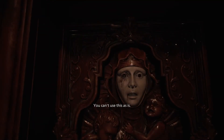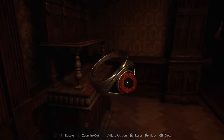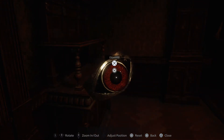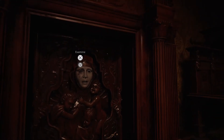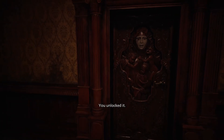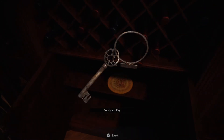So obviously the ring goes there because it's a maroon eye ring — the eye is just an empty socket. Examine. Okay, so I just had to take it out of the ring. And we got the key to the outside — that is good.